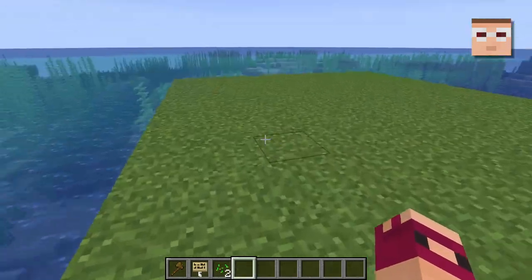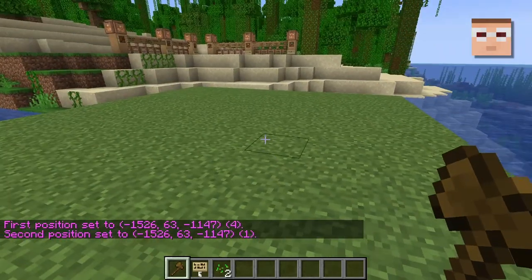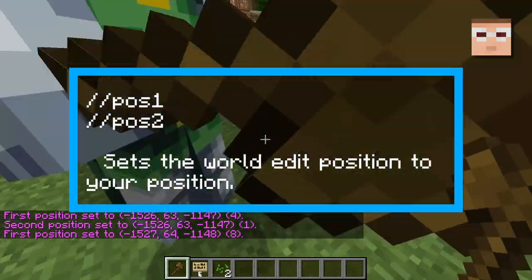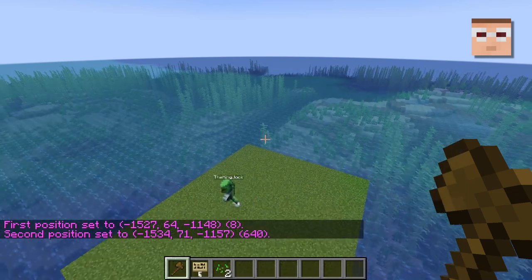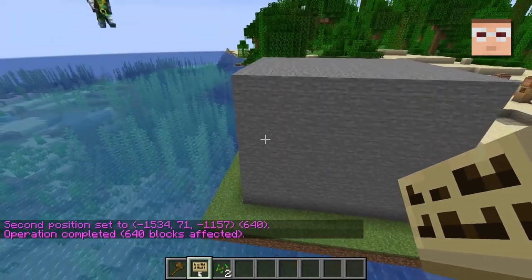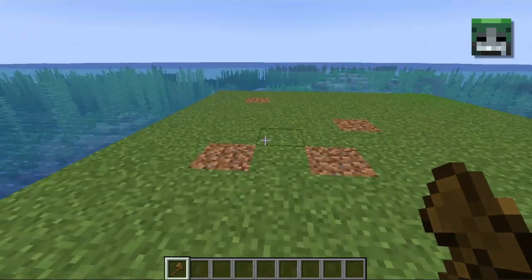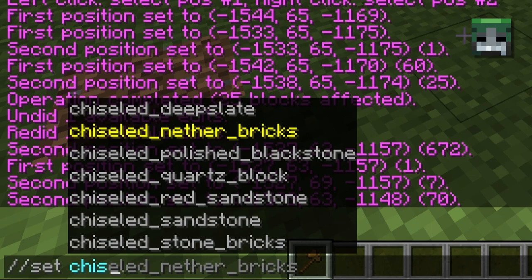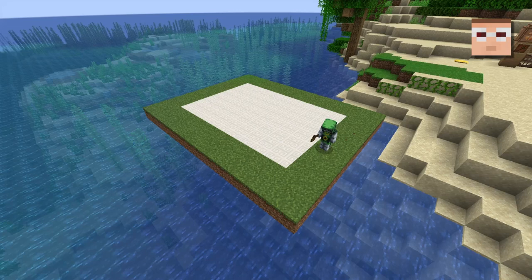So what I just did there is instead of using the right-click on a block, you can also use slash slash POS1 and POS2. And that will pick a position in air. Like this. And then I can set a stone. So that way you don't have to build a pillar up and right-click. Let's get cracking. Let's do this. We're going to do this. And then set, slash slash set. That is incredibly fancy.